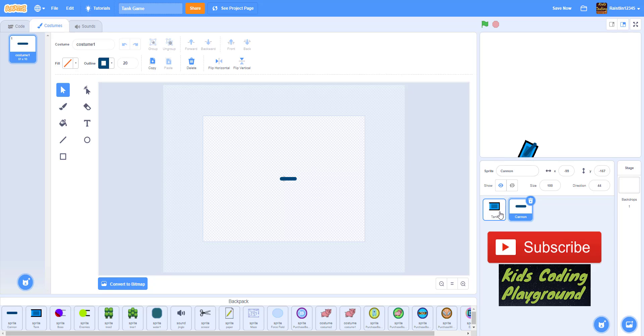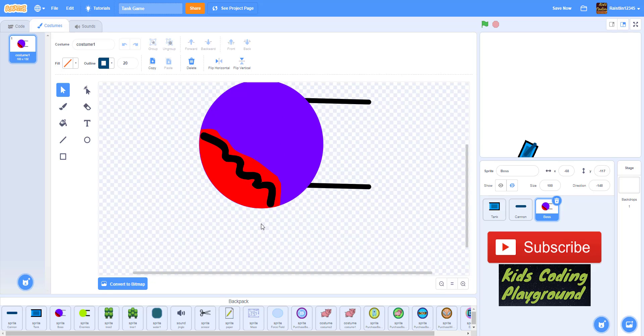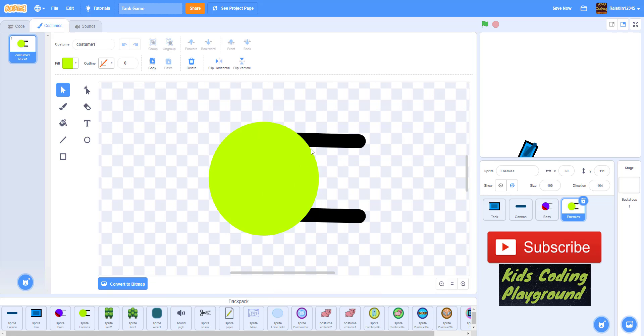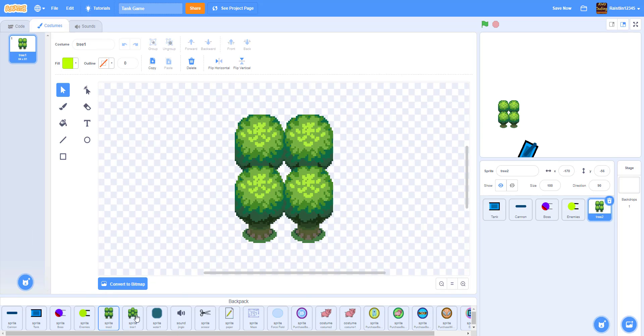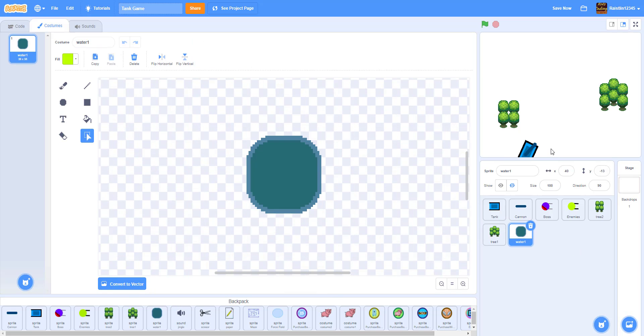The boss sprite is just a big circle with a crack drawn on its head in red. The regular enemies — zombies — are a smaller green version of it. The boss is just bigger. We also have decoration sprites, which we'll put in the video description.